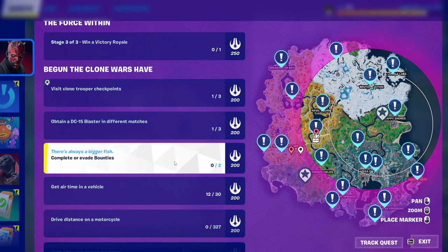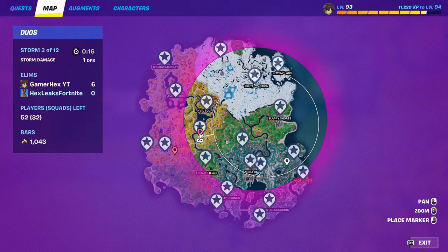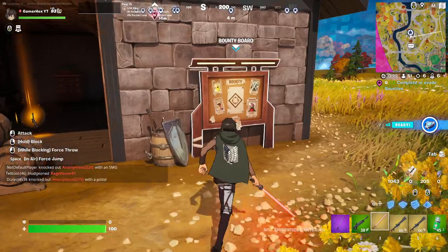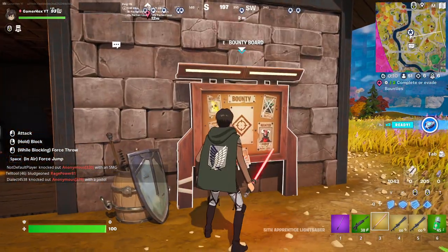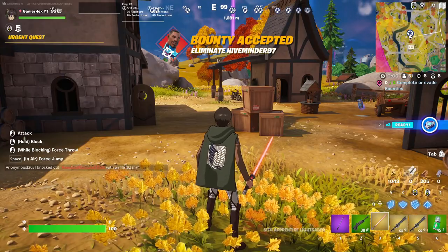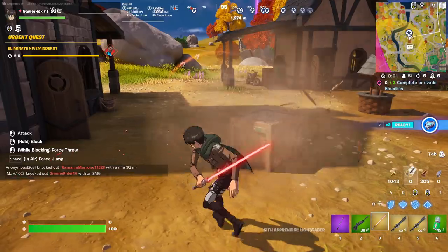For the next quest — complete or evade bounties — it's quite easy. Just track the quest and it will show you exactly where all the bounties are on the map. Go to one of the bounties and press accept, then either kill that player yourself or wait until the player dies.